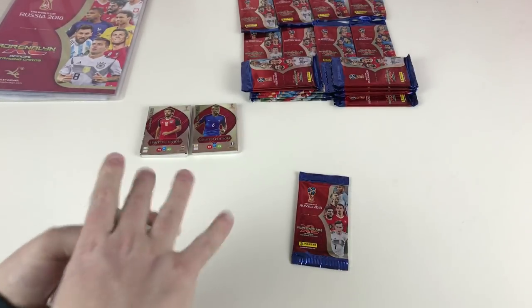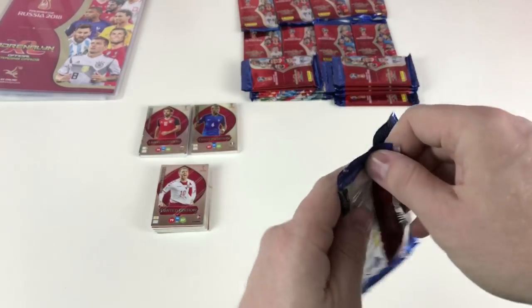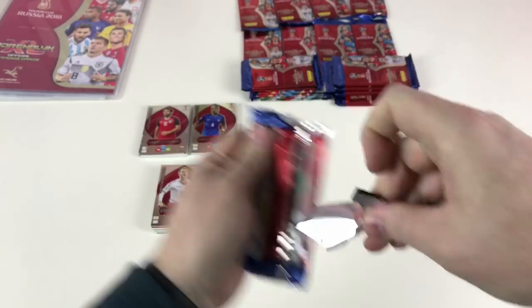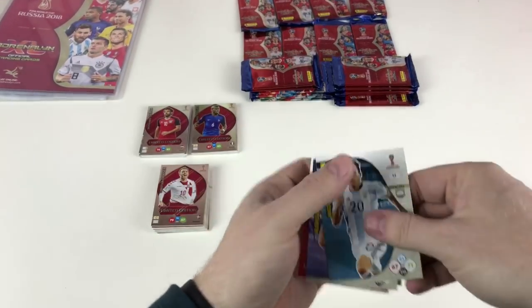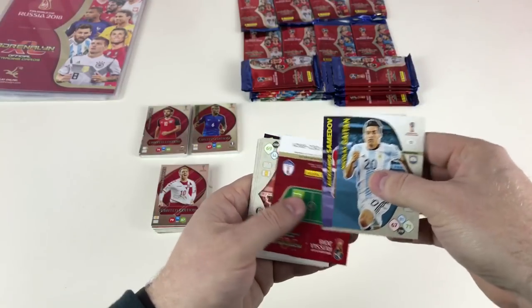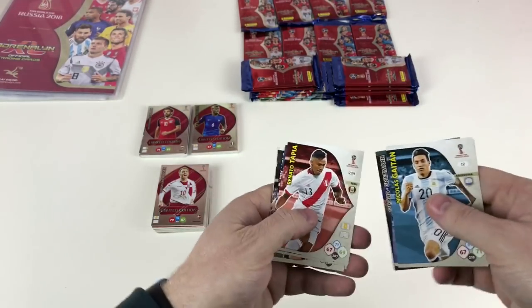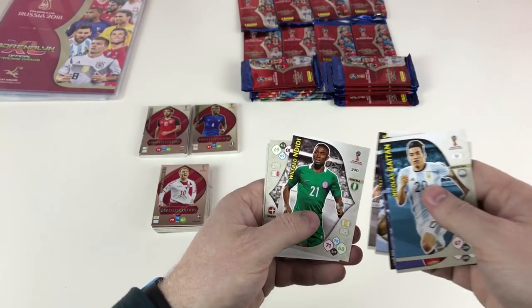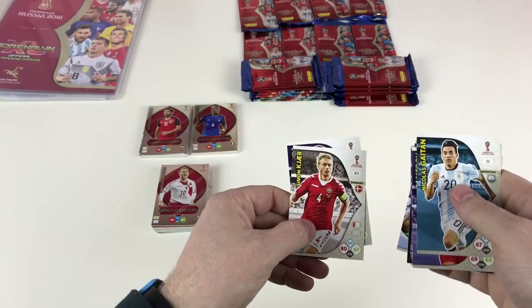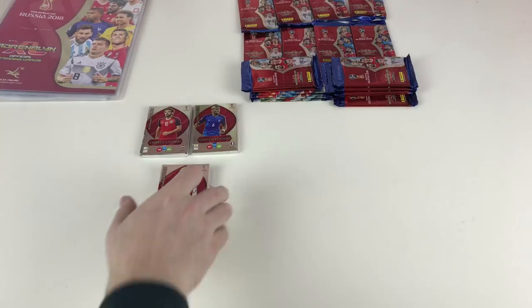Last two packets from the multi-pack - I'm quite excited. I've got three of the five Top Master cards so far and I have got the Invincible card, which you've seen in previous videos. Final packets: Nicolás Gaitán, Aleksandar Mitrović, Giroud and Griezmann, Renato Tapia, Gabriel Gómez, Mats Hummels, Wilfred Ndidi, Simon Kjær, and Domagoj Vida.